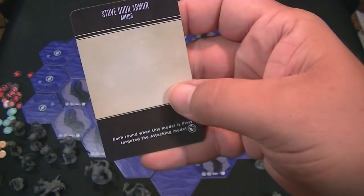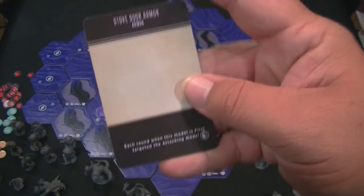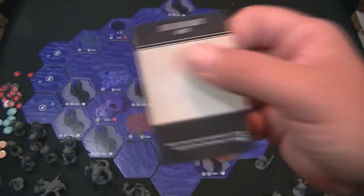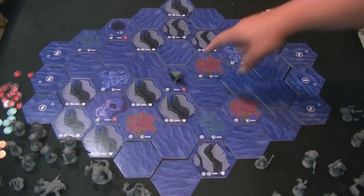You can get items like stove door armor — each time this model is first targeted, the attacking model has their attack dice lowered. So you have items like that from loot. And the art direction this game is going looks really awesome; I've seen some of the images they sent me and it looks great. That covers those spots.